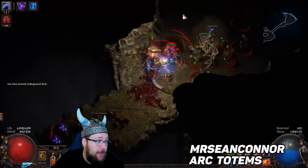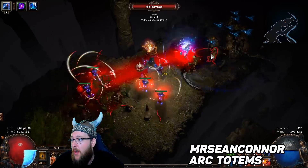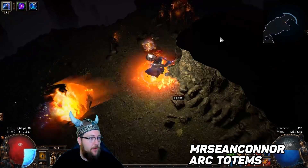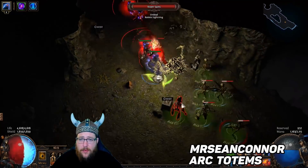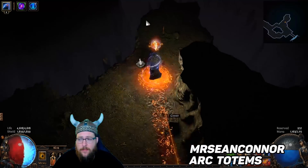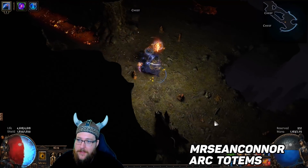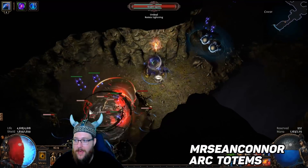The next build is an oldie but will definitely work well in the Blight League — Mr. Sean Connor's Arc Totem Hierophant. Arc Totems are perfect for the way Blight encounters are going to work; totems in general I think are going to do well against this league mechanic. Even though Arc got a slight nerf a couple of leagues ago, it still feels very smooth and super powerful. Arc Totems is easy to play — I got my very first Uber Elder kill with an Arc Totem character. It's a cheap character to get rolling, but you can also put a lot of investment into it if you want to make it super powerful at endgame.